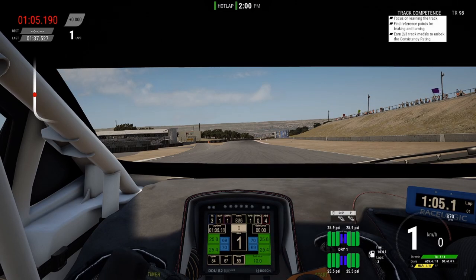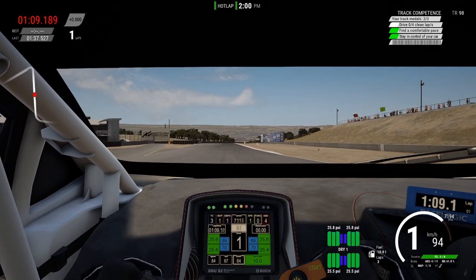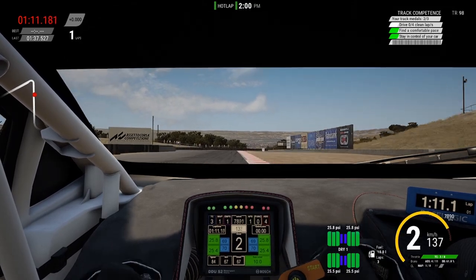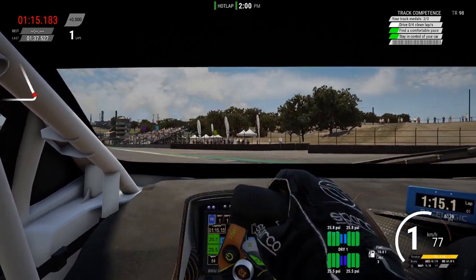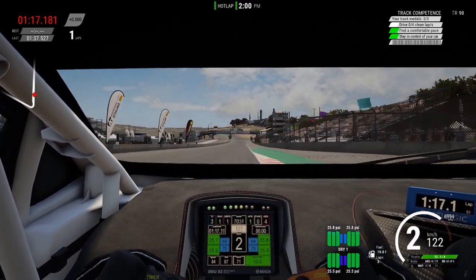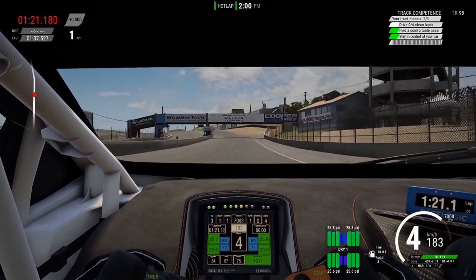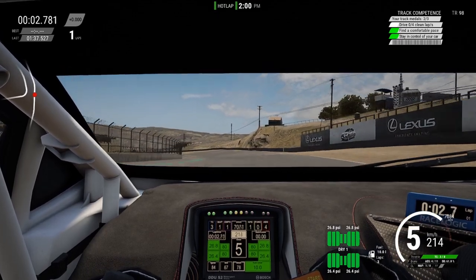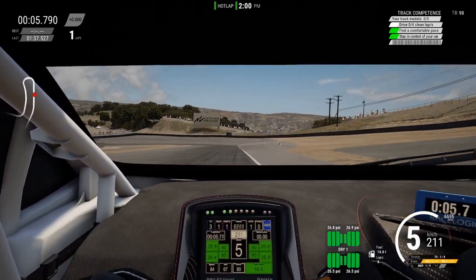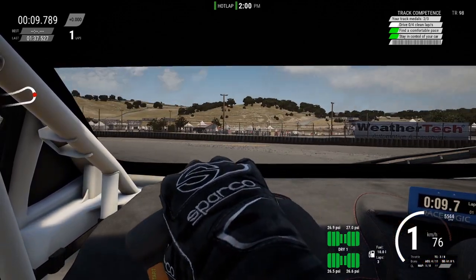Whenever you want to drive a track in Assetto Corsa Competizione's multiplayer, you more than likely have to prove your track knowledge and abilities to the game first, as most servers are limited to players who have 3 out of 3 possible track medals. To unlock those medals, you have to drive consecutive clean laps without going off track or losing control of your car. The first medal is awarded after one clean lap, the second after two consecutive clean laps, and the third after four consecutive clean laps.